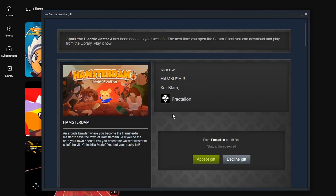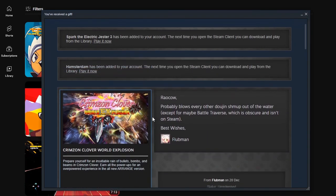My Fractalion — I've never heard of that. Amsterdam Pause of Justice: an arcade brawler where you become the hamster foo master to save the town of Amsterdam. Will you be the hero your town needs? Will you defeat the whisker twister in chief? The vile chinchilla Mario? You bet your bushy tail. The unseen, unspoken narrator already believes in me.